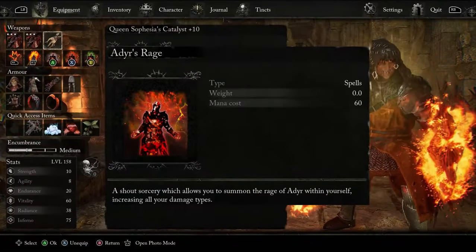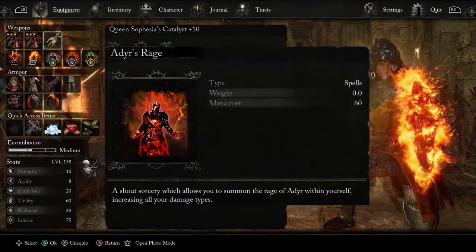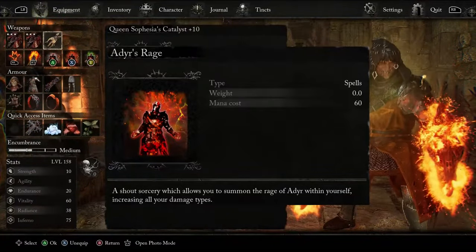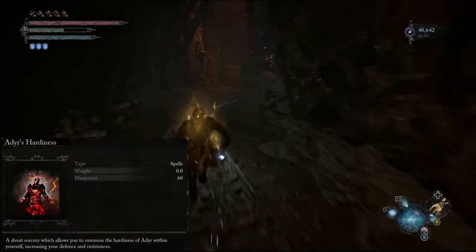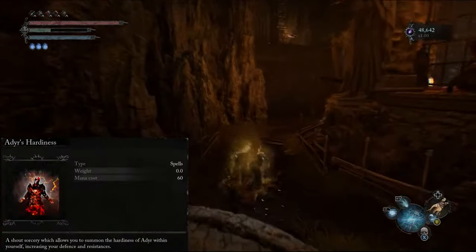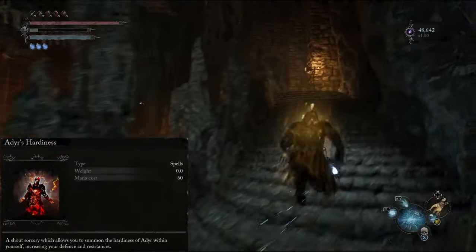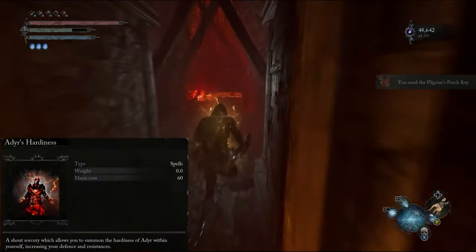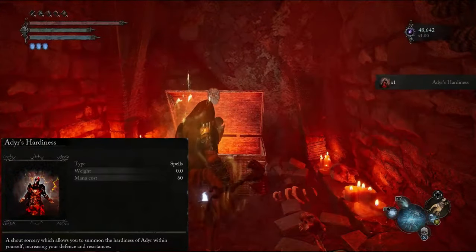Our second choice is Adir's Rage. According to the Fextralife wiki, this gives us a flat 10% damage increase for 90 seconds, and upon testing I do believe this to be accurate. This is again acquired from Damorose during her questline for the Infernal Ending. Our third choice is Adir's Hardiness. This gives us a flat 25% damage reduction for 90 seconds — an incredibly powerful spell, particularly for those of us who like to play Lords of the Fashion and value style points over defensive stats. This is located in the Bellroom doorway, next to the Bellroom waypoint. Once you've reached the arena where you fight the Bell of Tenacity boss, follow the staircase on the left and, with a bit of searching, you'll find a door that can only be opened with the Pilgrim's Perch Key. The spell is in the chest in there.